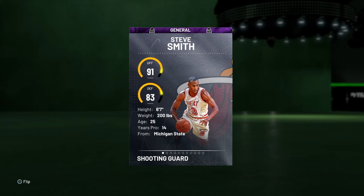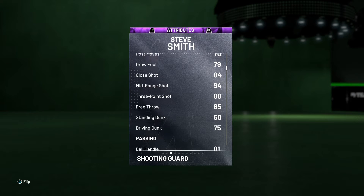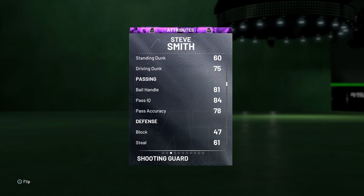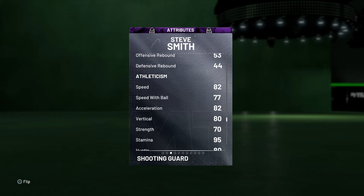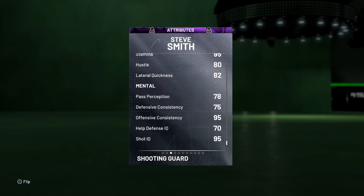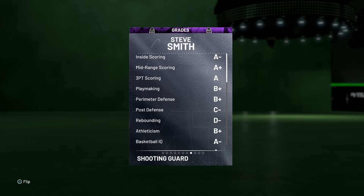Let's check out the stats here. I remember his Galaxy Opal last year in 2K20 was really good, so I can only imagine this one's still going to be pretty decent. He's got 91 offense, 83 defense, 6'7", 200 pounds. Let's check out the attributes — he has a really good mid-range, a good three-ball, and he can dunk a little bit. This is looking like a fun card — he's going to be able to shoot, which is great.